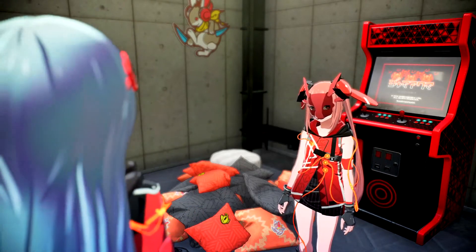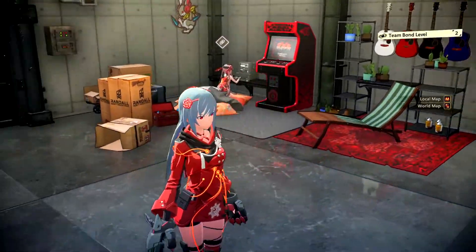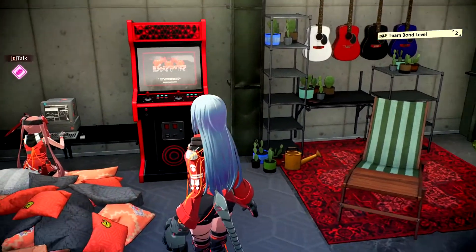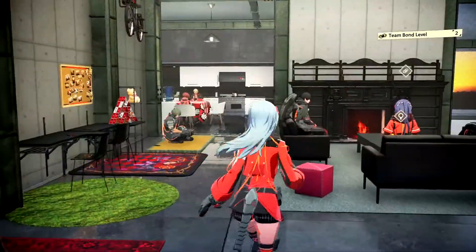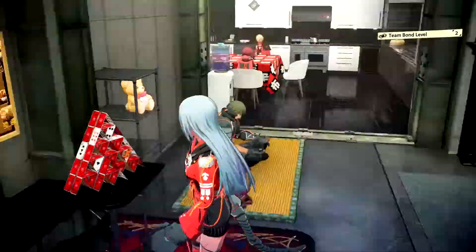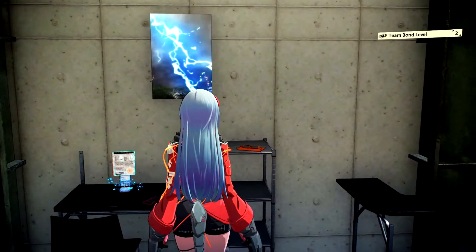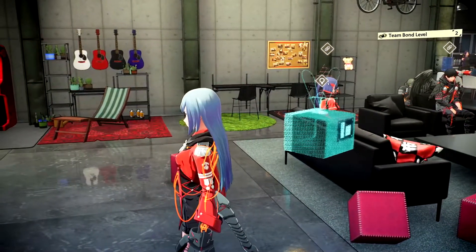Basically, giving gifts to people upgrades your hideout - it makes it look a lot better and more filled out. There we go - she's now using the PC! So when you give them a gift it actually shows up in the hideout, like these guitars I gave to Kaguro. And if we look at Sheedon's area, he's got the lightning photo right there, and I also gave him those glasses.